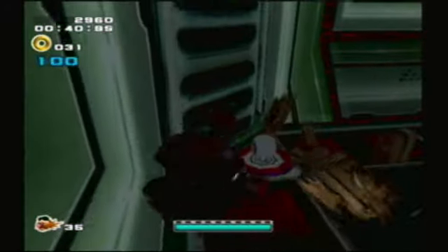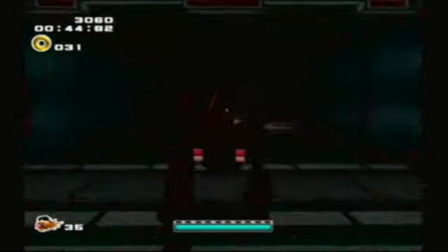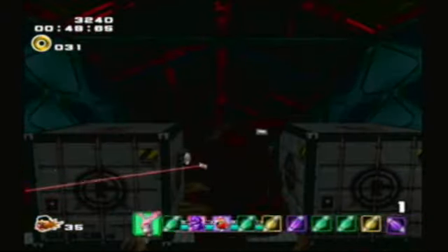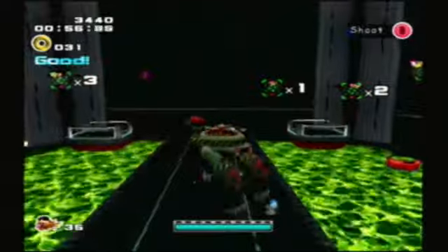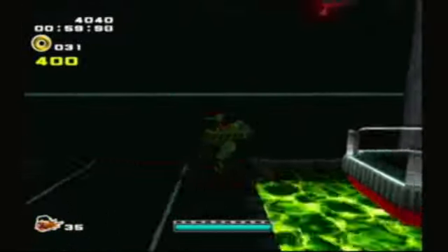We haven't even done some of the other parts of Eggman's plan yet. Also, there are Omochao up there — how did they find their way up there? Also, I saw that switch! Can I shoot you please? Oh no, there's a bunch of enemies around here! We also got those green... Diggies!